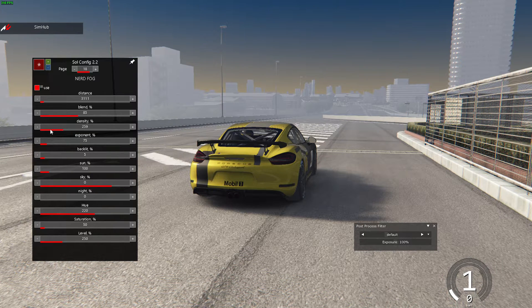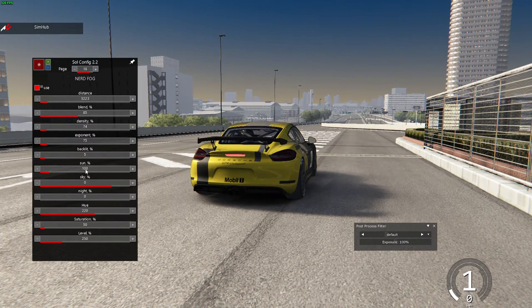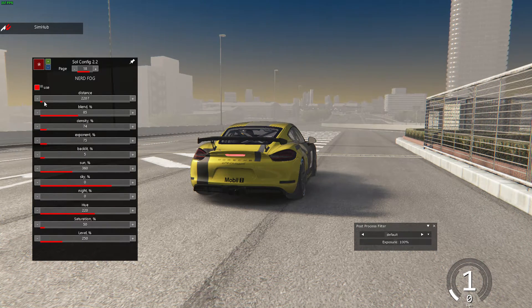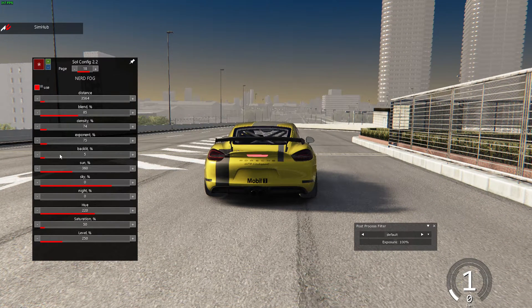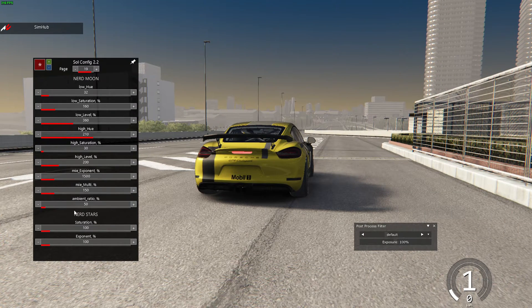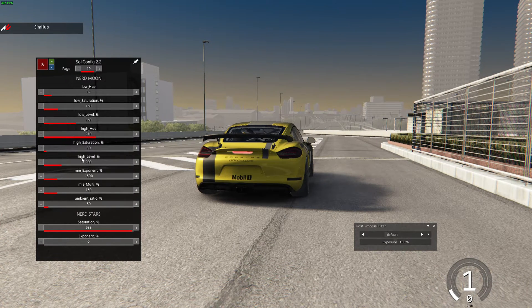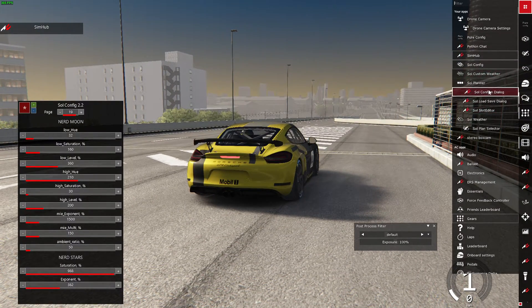You can also enable fog here. Fog can compensate for how your game is looking if it's not looking its best. It's worth noting that fog looks different depending on the time of day. The Sun percent in the fog section is how you get your fog to have some Sun color in it. If you're on low-spec settings and want the sky to look a little better, try adding some fog. If you want stars in the sky, you need to turn the exponent down and saturation up on page 19.